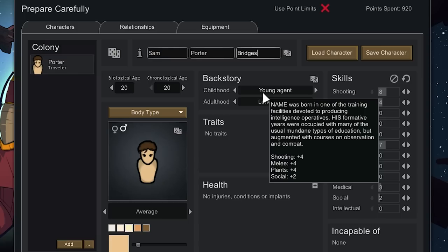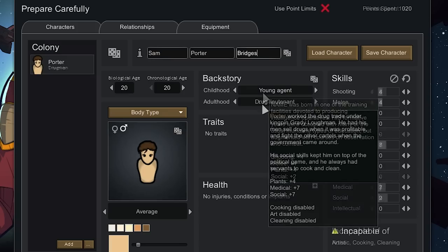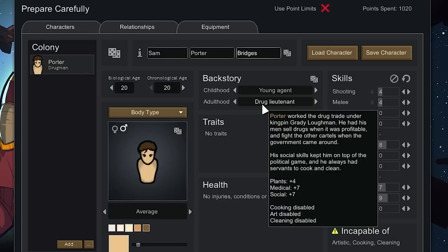This childhood 'Young Agent' backstory seems broken as it only gives positive bonuses — extra shooting, bonus melee, planting, and social. For adulthood, the 'Drug Lieutenant' backstory gives four in plants and a whopping seven in medical and social. The only drawbacks are that he can't cook, can't do art, and can't clean. Not being able to do art and cleaning is fine, but not being able to cook might mean he can't butcher creatures either, so we may have to buy food from nearby factions early on, since eating raw butchered meat has a lot of drawbacks.